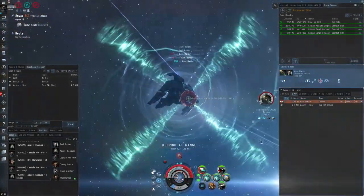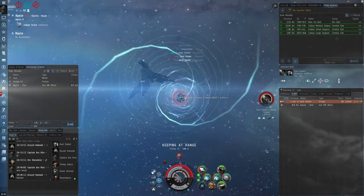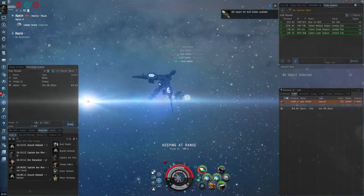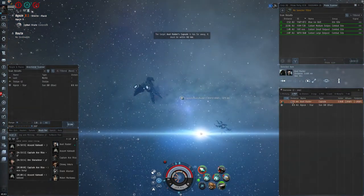You can see that my Merlin here is dual web fit. This is another way to get some range control on a brawler or indeed on a scram kiter — the Merlin's not particularly quick like the Incursus, but by having dual webs I can catch other AB-fitted ships.